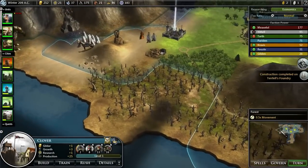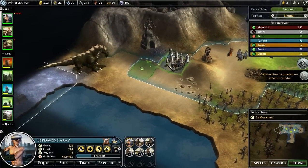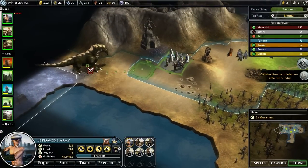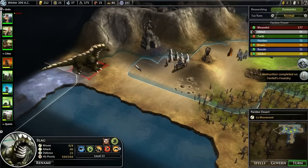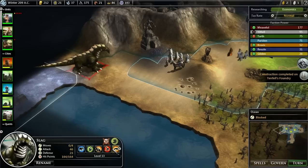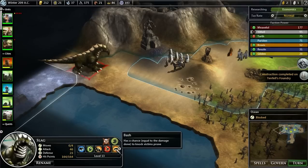I think the bell towers are the best route towards that, because once we have a bell tower we can build a town hall. So this slag — well, they're dangerous. I think they open up with a really terrible attack as well.